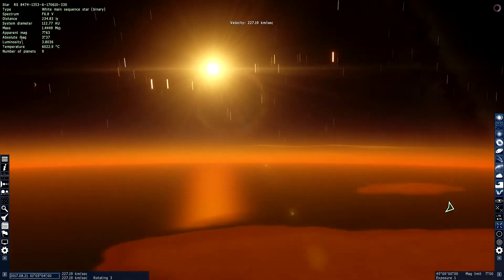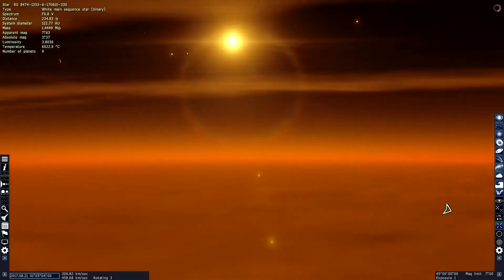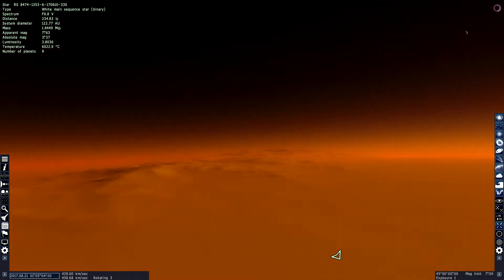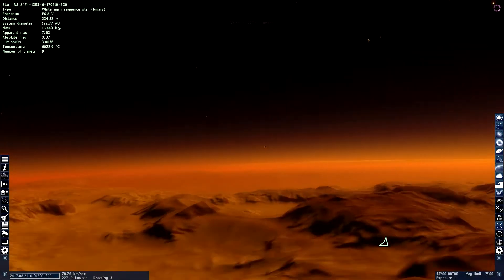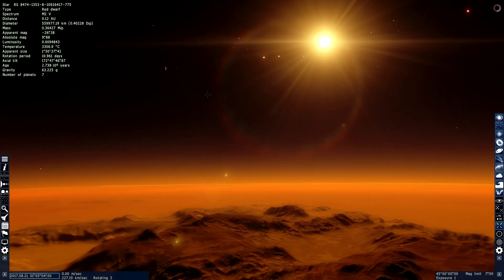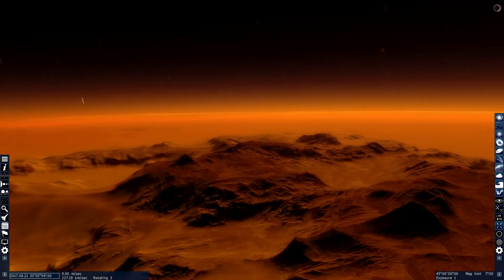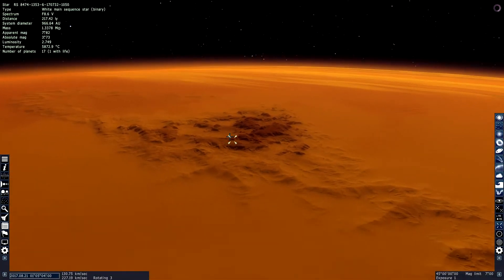And it appears the storm is more this way — yes, this is where the storm begins. There might be mountains, or at least I thought they were. And it has an orange filter because the sun is a red dwarf. So it's not just the sun. And if we click on the planet, we can see...